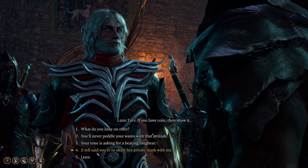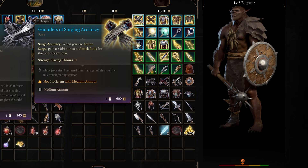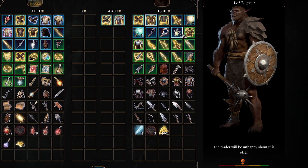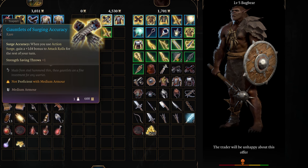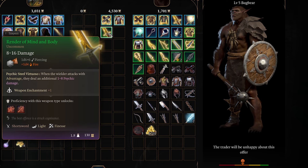This is what he gives you when you hand in the private stash. I believe these new items are the Gauntlets of Surging Accuracy and the Render of Mind and Body, plus the Dwarven Splint Mail.